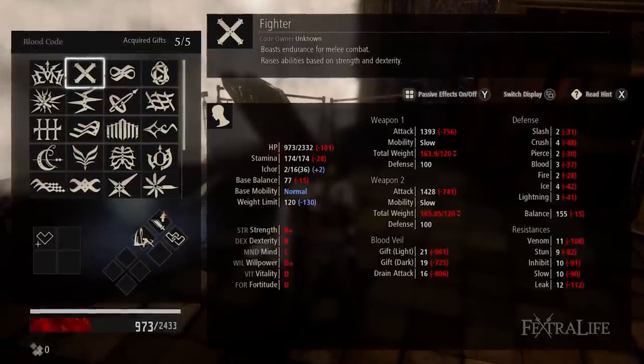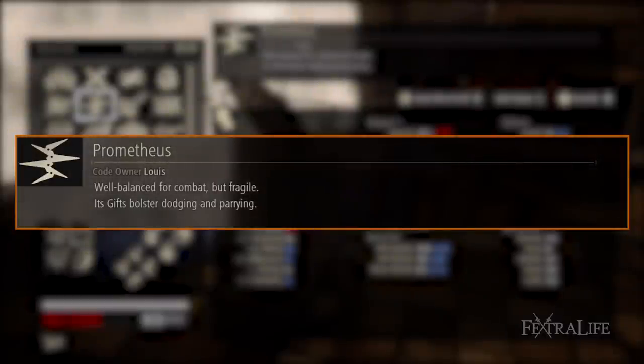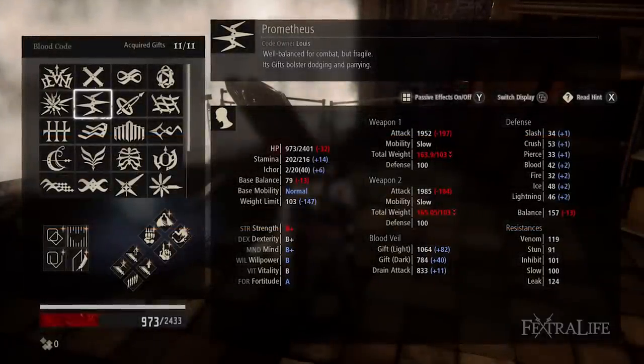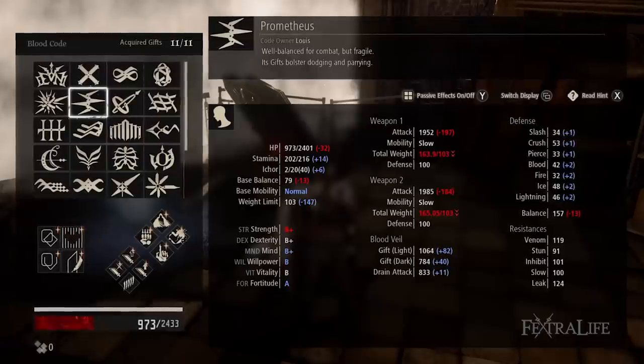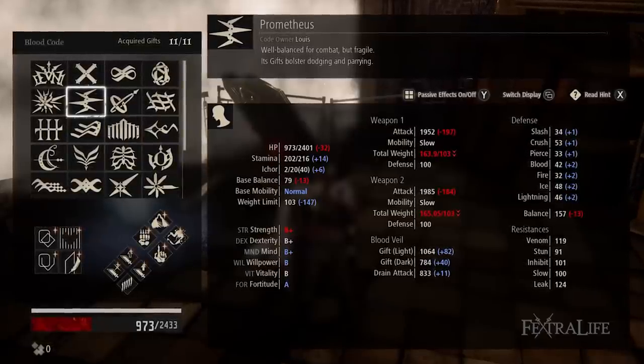Upgrade to Prometheus as soon as you can. Prometheus has B or higher in every single stat, with both dexterity and mind being B+. What more can you ask for? Use this one until you gain Queenslayer, as it's likely the best early game bloodcode.